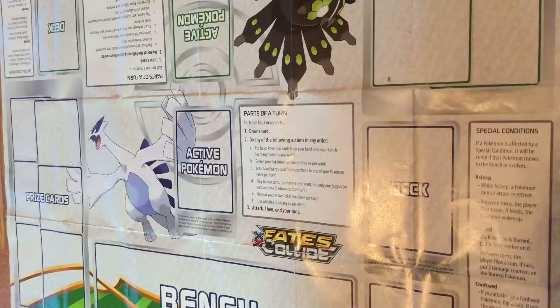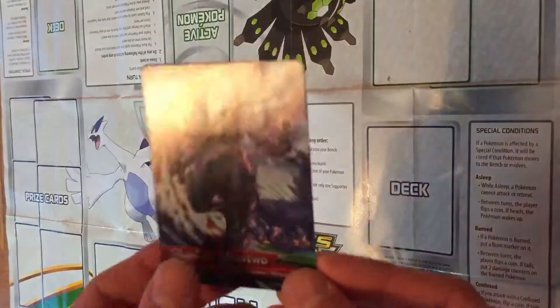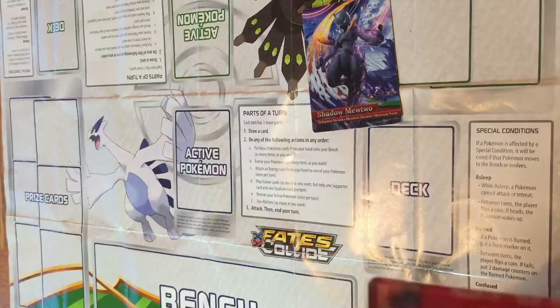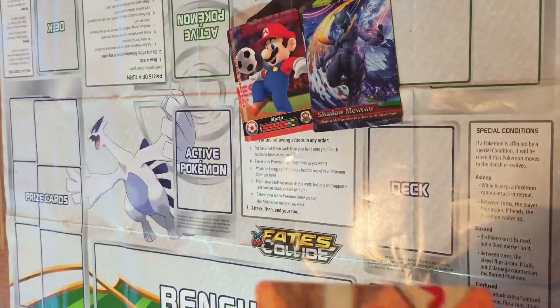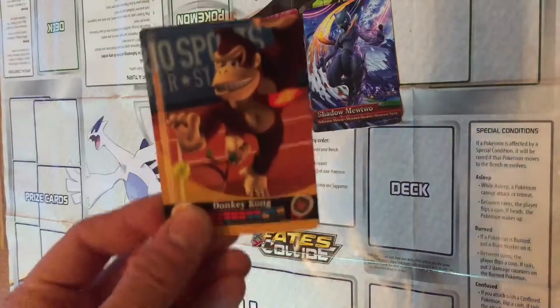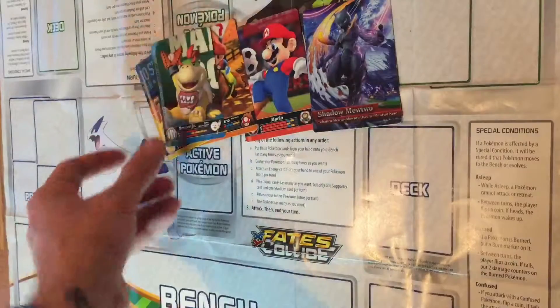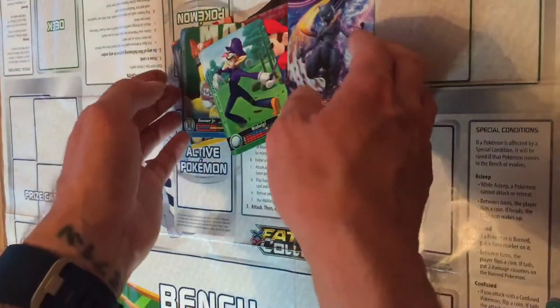Starting off with amiibo cards: Shadow Mewtwo, which came with Pokkén Tournament on the Wii U. Mario Sports Mix — that's Mario thinking he's a Ronaldo or David Beckham or something. Baby Mario riding a horse of some description. And Donkey Kong pulling off a nifty little tennis shot. Then Bowser Jr. and Waluigi, finally in that series.